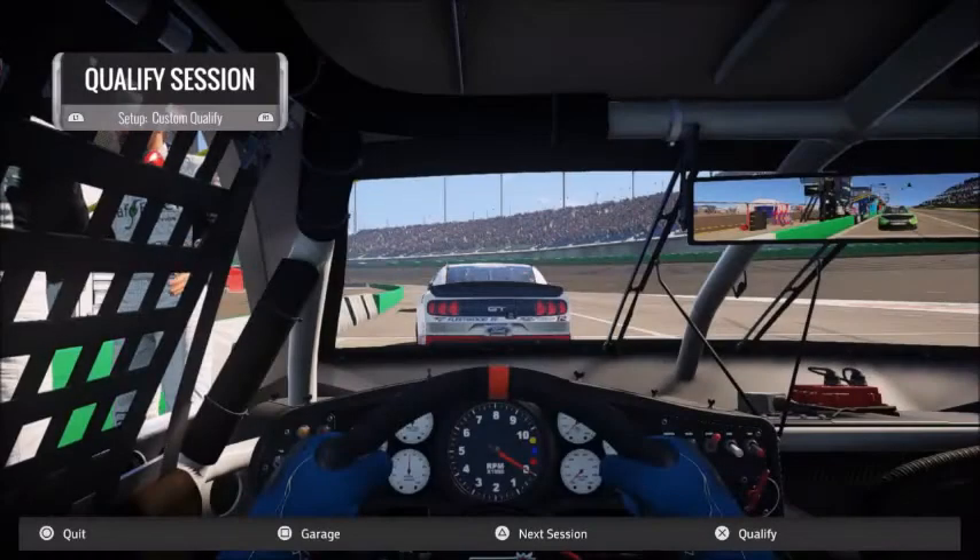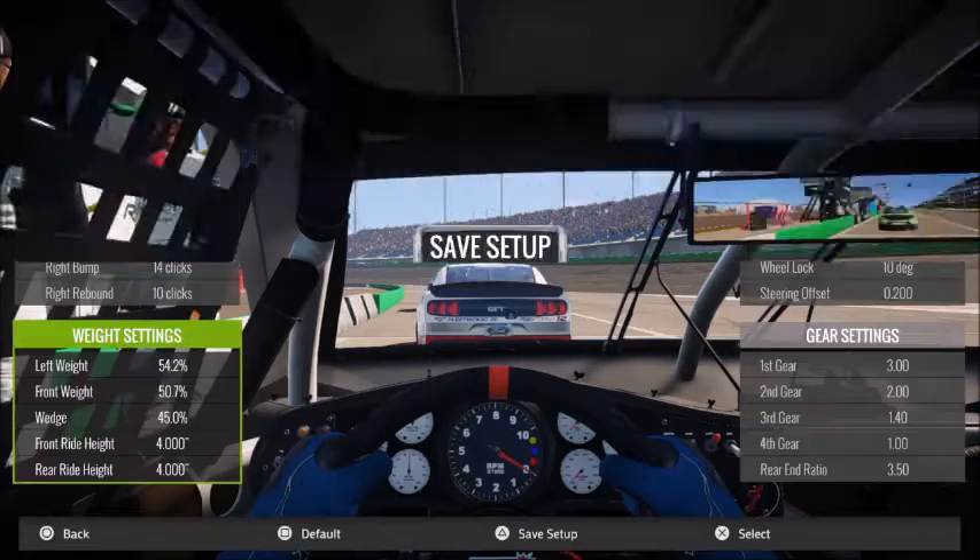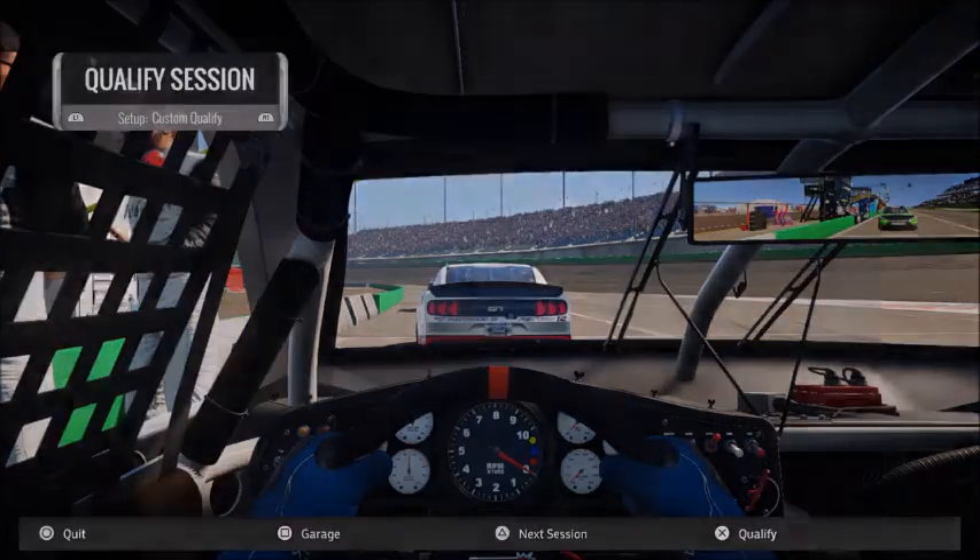All right, there we go. Continue custom qualify — we're going to put this down to about 45 laps. I'll put it down to 45 all the way. All right, accept. Let's go qualify.